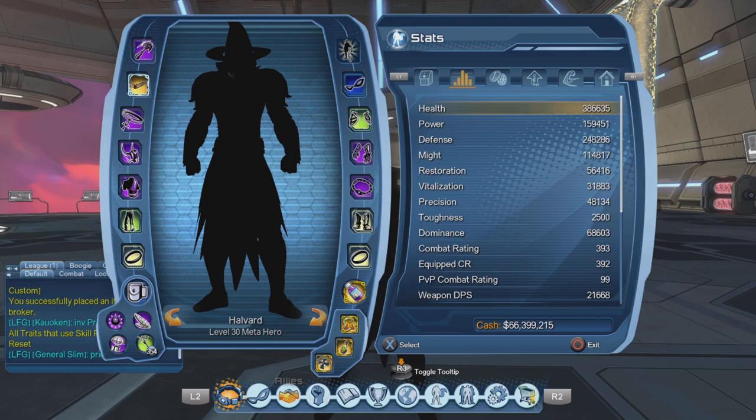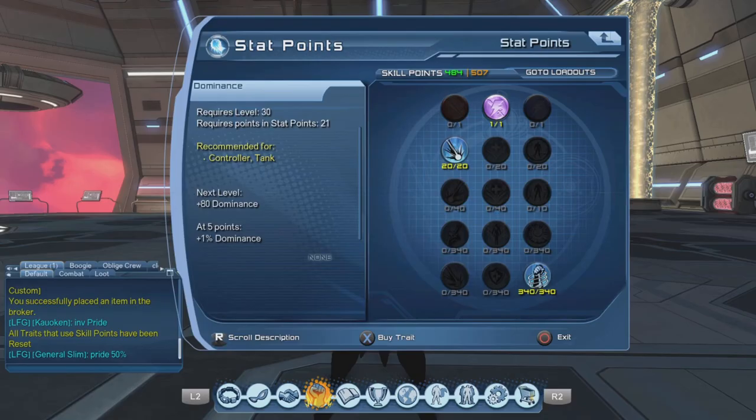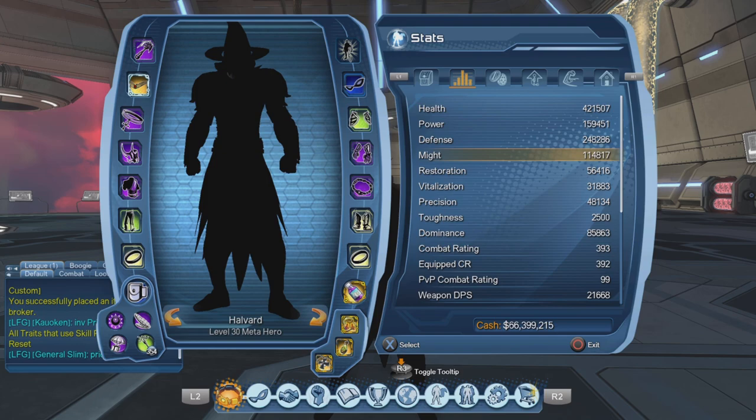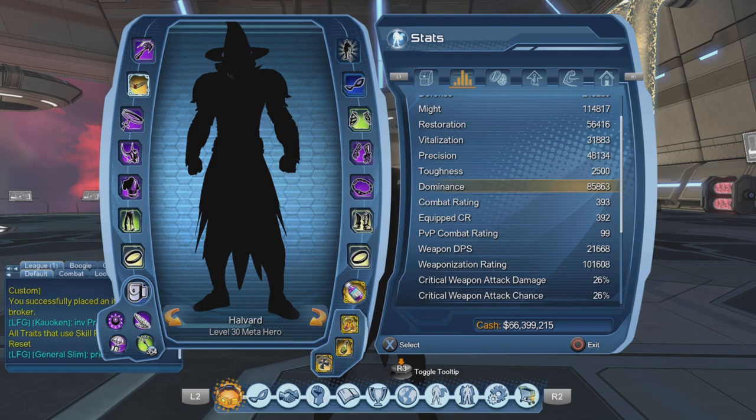Because of that you're going to want to spec all dominance. Your health — you'll get a good chunk of health from whatever you actually end up putting into the skill points anyway, so just go full dominance and then dump the rest into health. As you can see, I went up a ton of health and I didn't have to full health spec, but I have all my dominance.